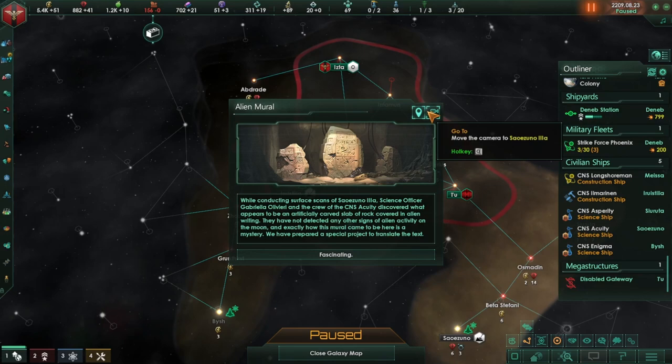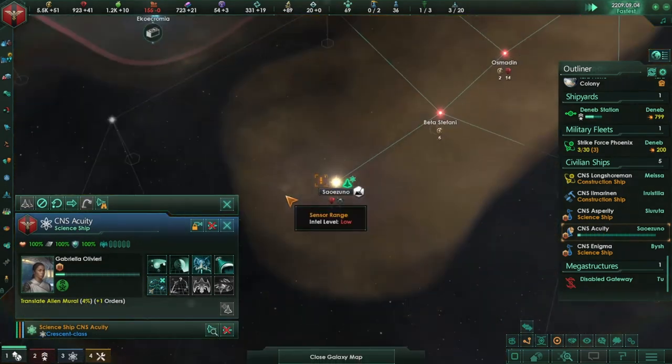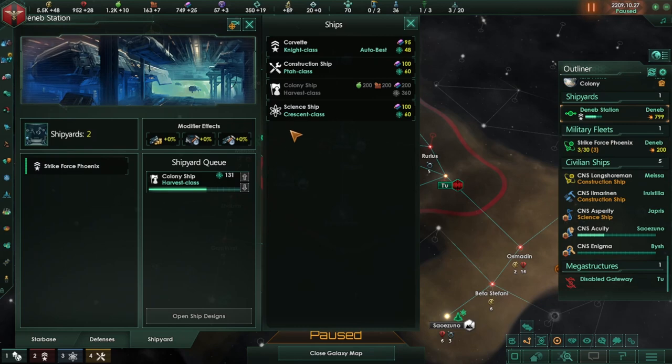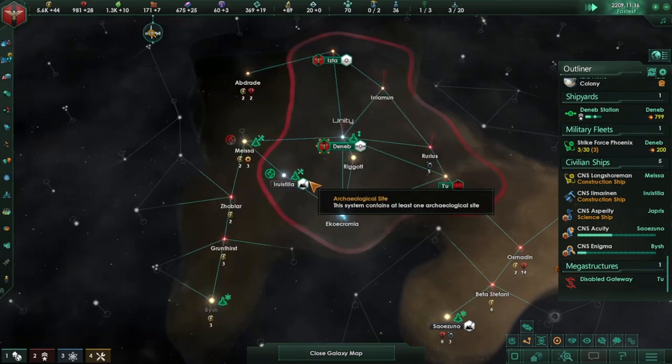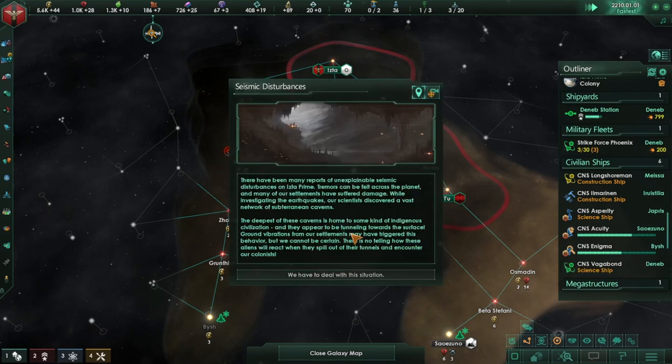Fascinating — alien mural! Let's go ahead and research that. Something else we could do is go back to this station and go for another science ship and send it to the archaeological site, which I think will be good.